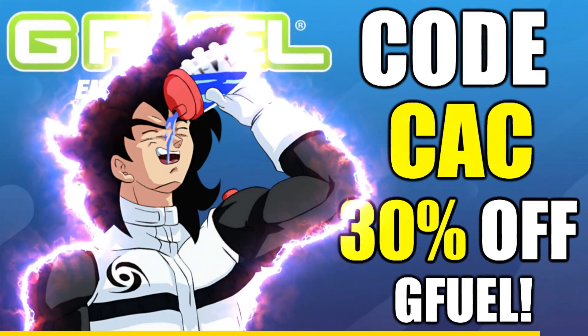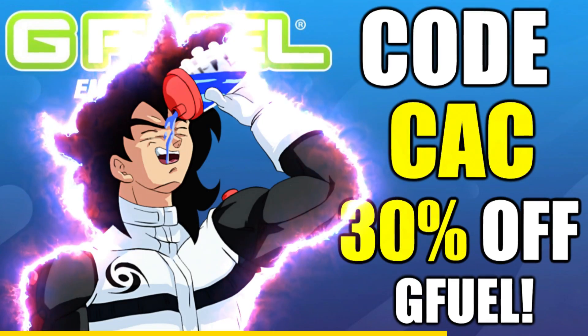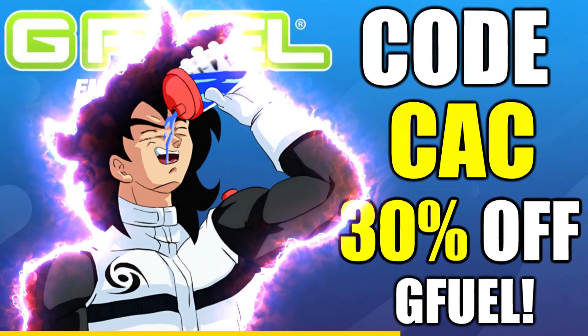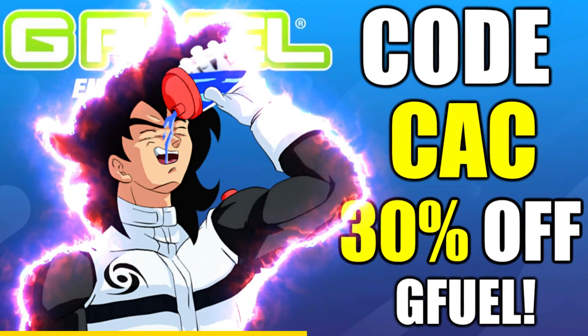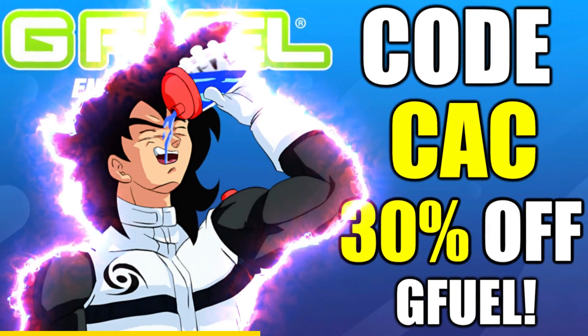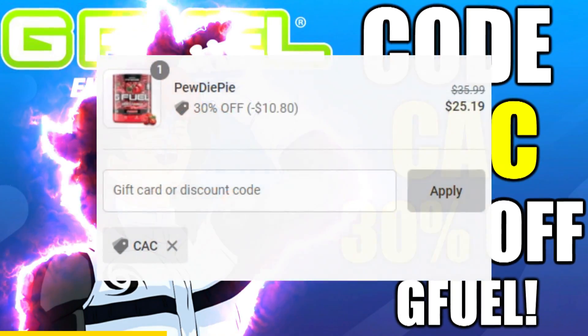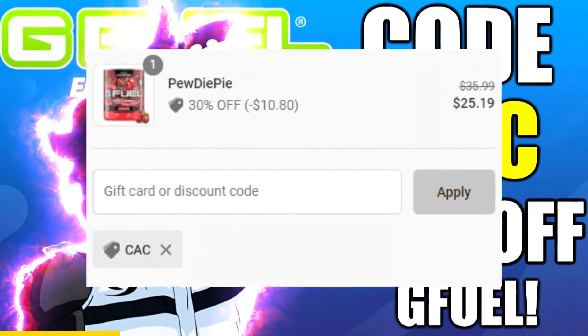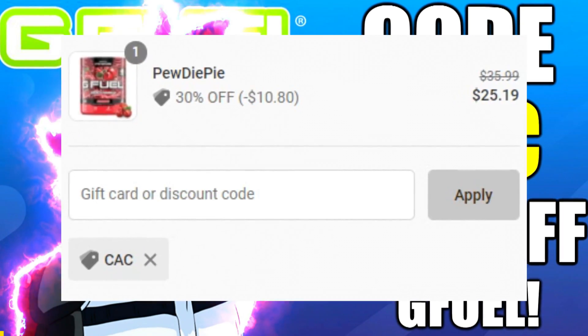My G Fuel discount code 'COLDCAC' is still at 30% off, but only until the 23rd of August. Use code COLDCAC to stock up on G Fuel or try it for the first time and save a gigantic 30% off at checkout.